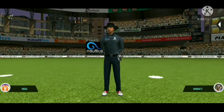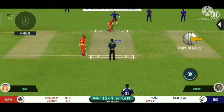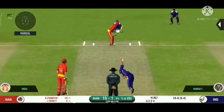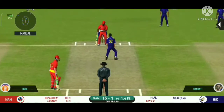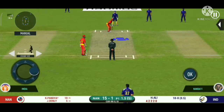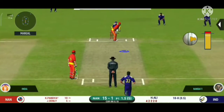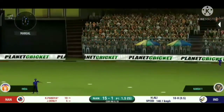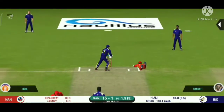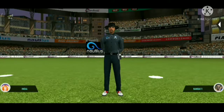Confident appeal but the umpire says not out. Crucial to keep the scoreboard ticking with singles and doubles. That looks ugly — batsman took his eyes off the ball and got stuck on the body. There is a fielder at cover. Played exquisitely — they are sprinting for the first run, can they get back for two? That is a huge appeal. Bowler thinks he's got the batsman but the umpire thinks otherwise.